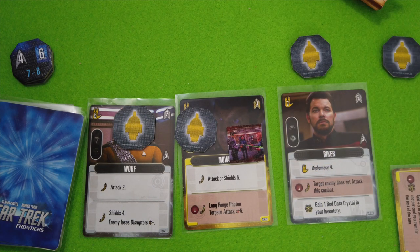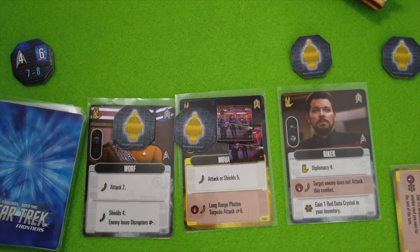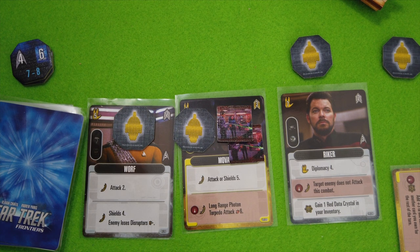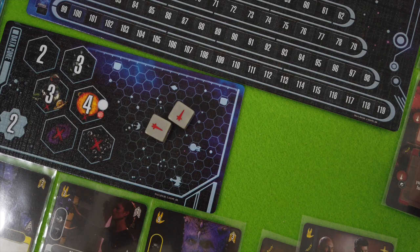One thing I forgot — the biogenic weapon. This means Mova gets two of those, so I have to heal him twice to get rid of that. That was definitely a sacrifice, but I still think it might be worth it. Let's reset the board: discard all the cards, reroll that die — that's a blue one, we take that for sure.